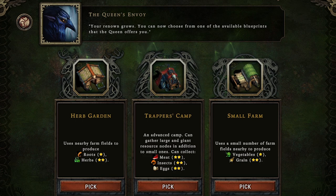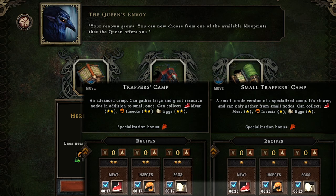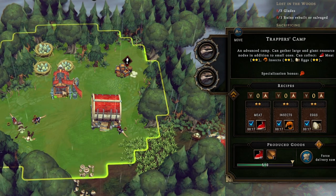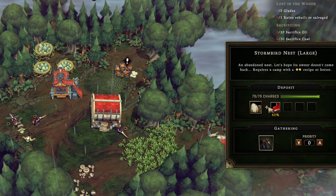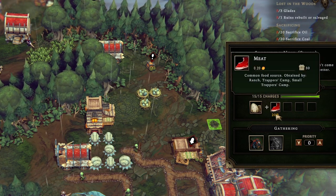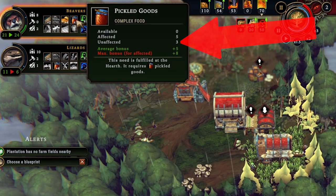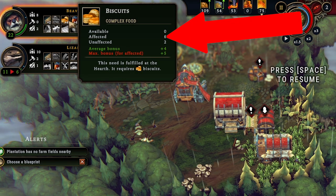We chose a plantation building and unlocked two more farms, but we don't want those because we want farm fields for the plantation. We can however upgrade our small trappers camp to a regular one and harvest everything way more efficiently — now it takes only 17 seconds to harvest meat, insects, and eggs versus 25. We moved the trapper camp over to harvest bigger nodes like the stormbird nest, which has 70 yield each with three here, and a 40% chance to get meat on each harvest versus only 20% for meat or leather on the smaller nodes.